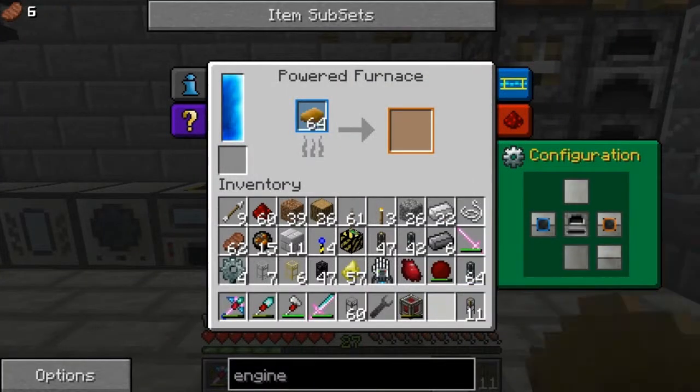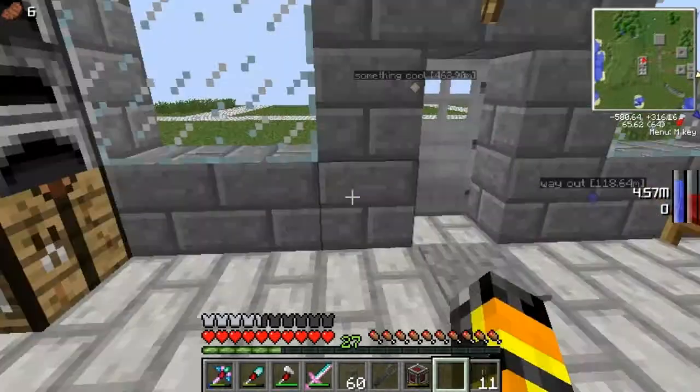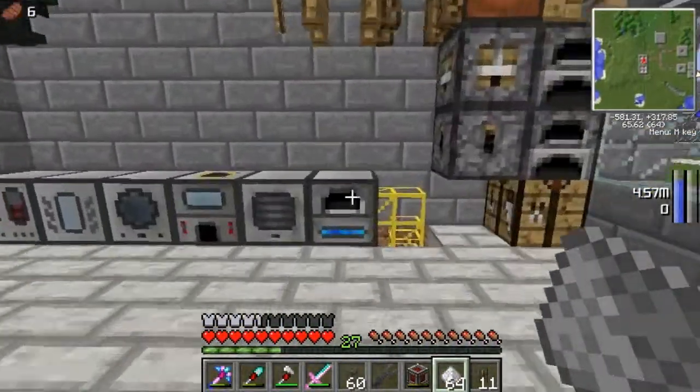I'm going to take a rubber bar — oh crap, I need to smelt these up. Wait a minute — they don't have a spot in the system. Oh yes, they do. Yeah, they can go along through.